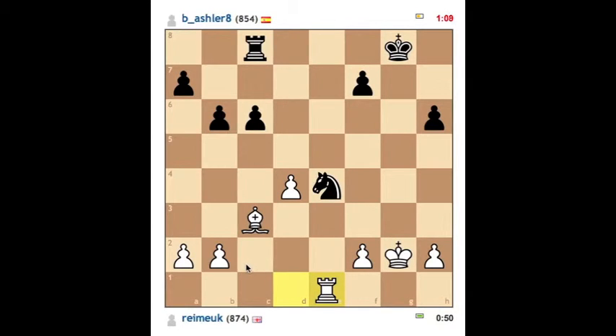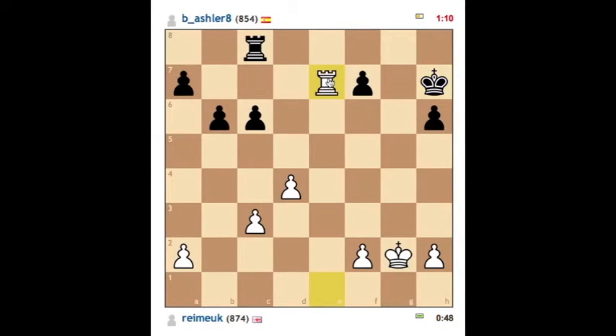I think I'm looking at a somewhat superior position here. I should be able to get my Rook to the 7th. My King is a bit more central now.